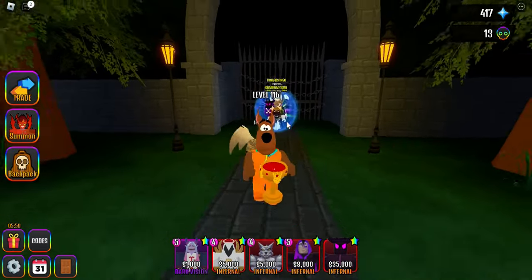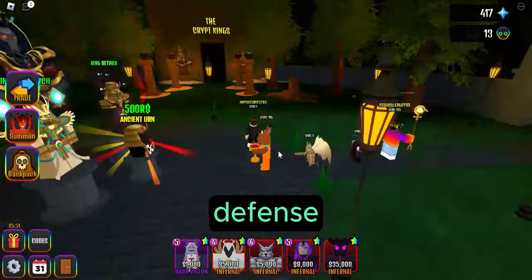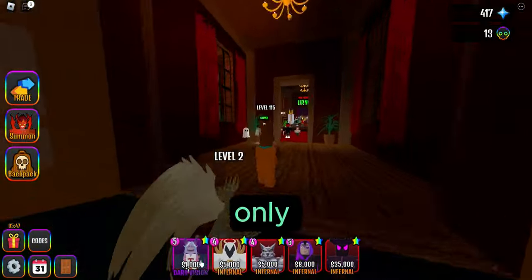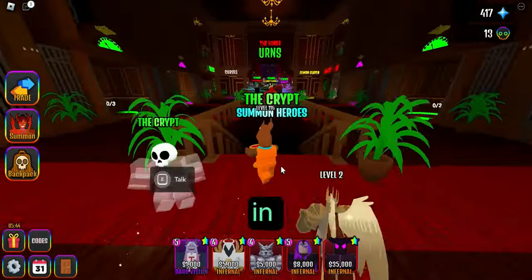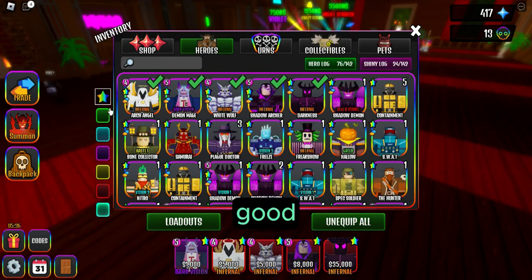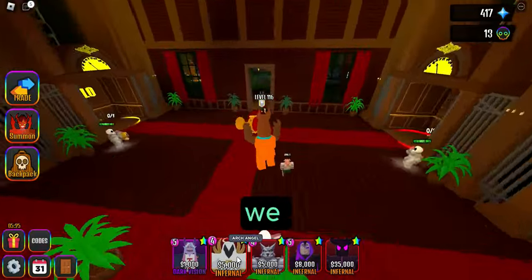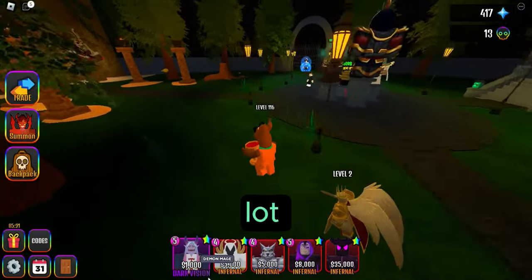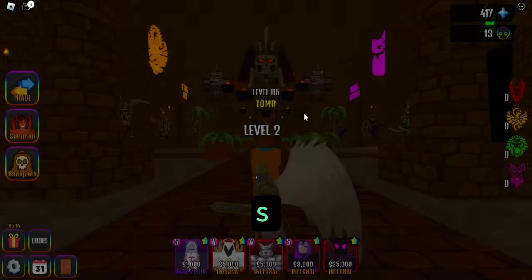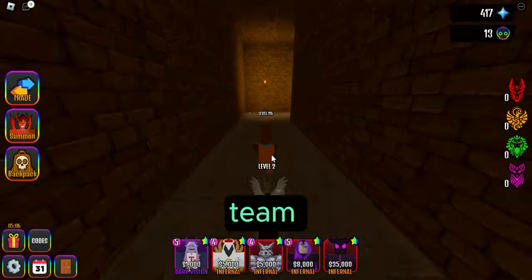What is up guys, welcome back to another video on the channel. In today's video we are going to be doing another challenge in House Tower Defense - only using shiny units or heroes. I do have quite a few shinies, most aren't too good. I was gonna aim for a paranormal team but I felt this was the best team I could make: shiny archangel, shiny shadow archer, and shiny demon mage. We are going to be doing King Sobex Crypt because he's the only one I can actually use this team on.